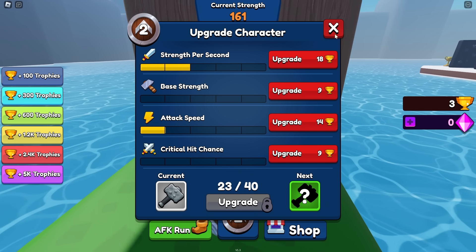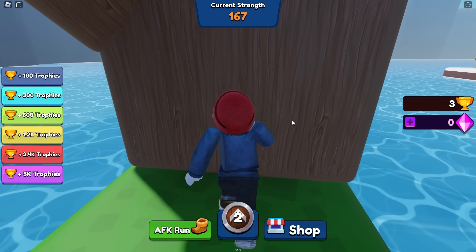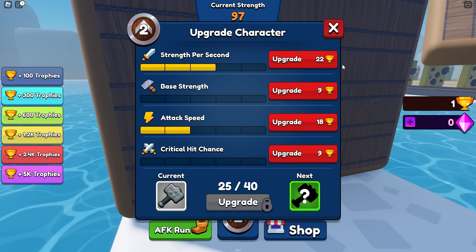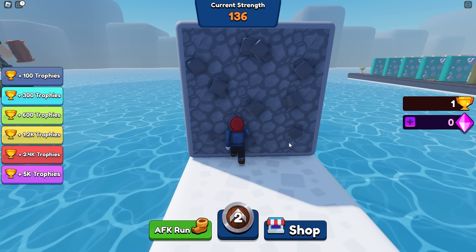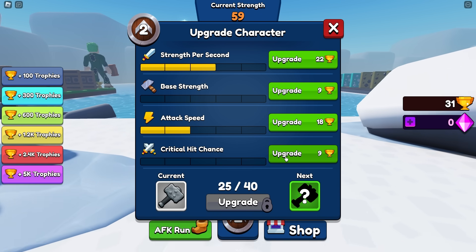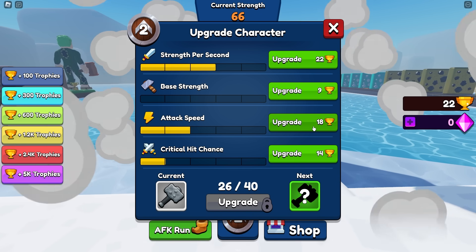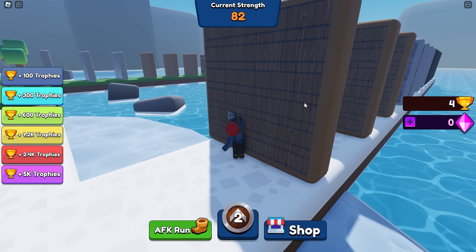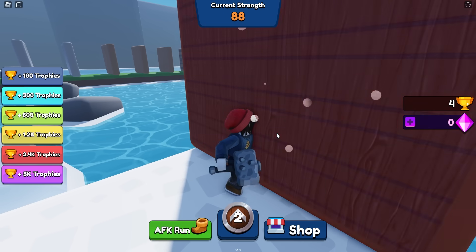It's going to cost like a thousand to upgrade these things, but I've got time. So while smashing, let's do strength upgrade again and attack speed. It still takes a little while to break down these walls, but I've still got some time. 31 trophies after that. Now we can get some critical hit chance and let's take some more attack speed. We smashed that wall one hit, so that was a good sign.